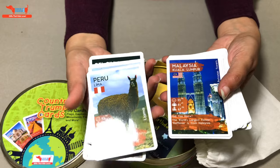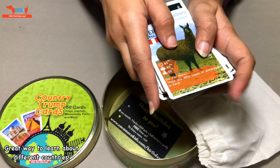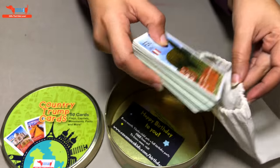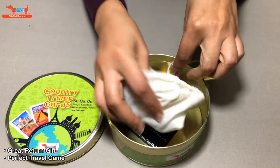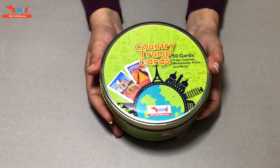When you're not playing and sitting alone, you can just go through the cards and learn various things about different countries. It's called the Country Trump Cards by Coco Moco Kids — a fantastic game and a great return gift for birthday parties, and it comes cutely packaged in this tin box.